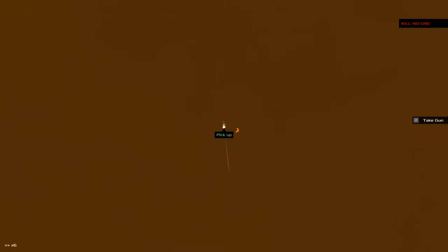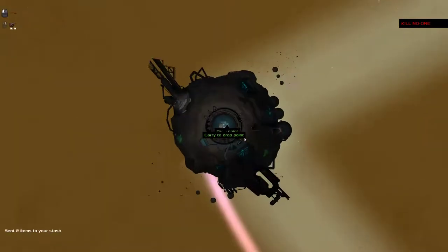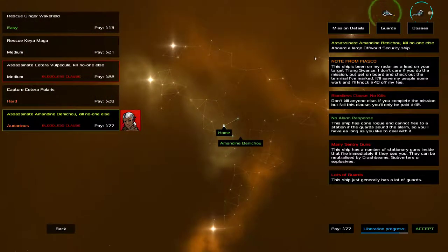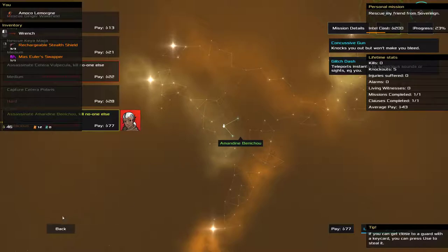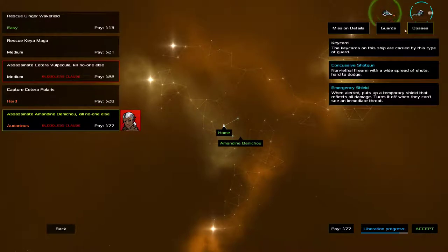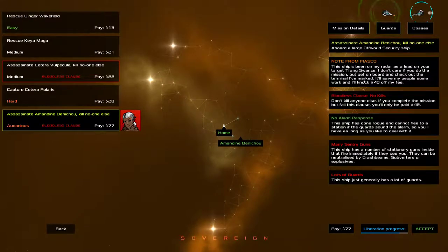Then we can fast forward. Starting from scratch — drop that guy off. Delivered to medical. Everything looks good. Let's check out what we got: Audacious Bloodless Claws. We do have some money — 46 credits. So we could buy something if we need a little bit of equipment. Next up: assassinate a guy. Options include custom shotgun, emergency shield, concussion gun, and glitch dash. No fiasco, so we'll get a little bit off the feed. Maybe we'll have another try at a personal mission.